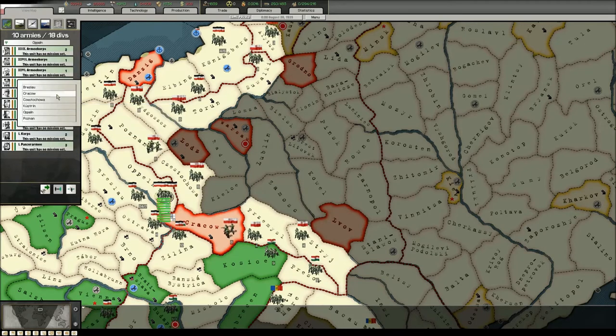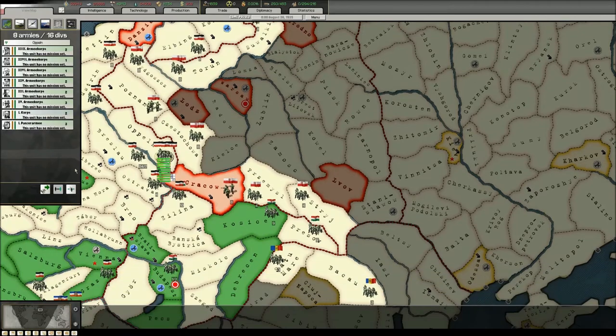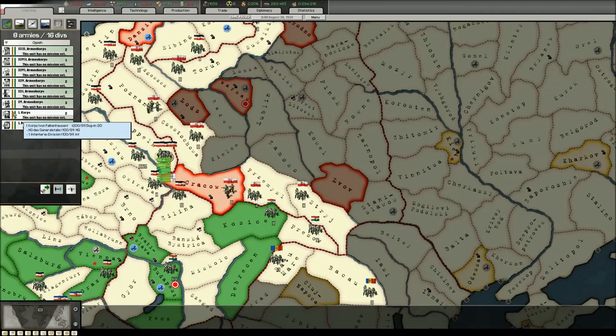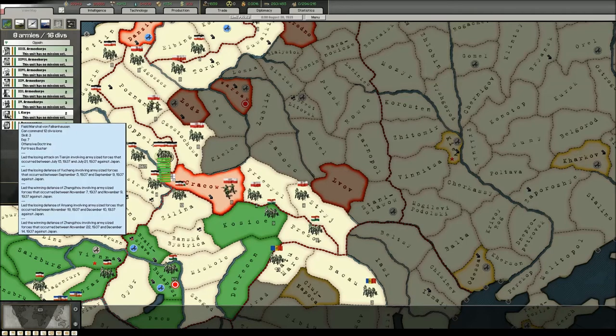Eighteen divisions with an HQ means this will be just within the General's command limit, because a General can normally command 9 divisions, but with an HQ it doubles to 18.